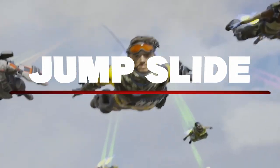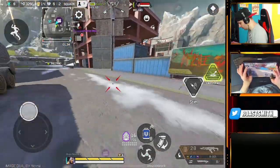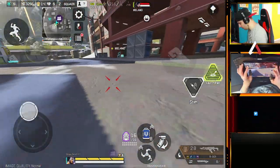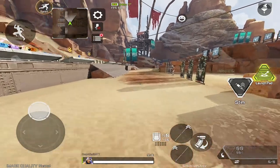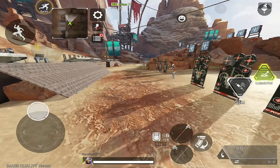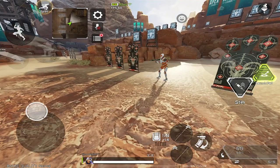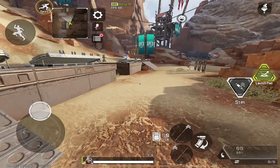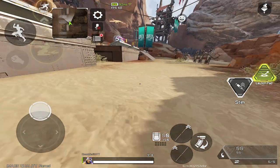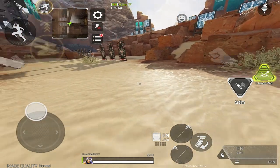The last move I want to teach you guys is called the jump slide, or the jump cancel, whatever you guys want to call it. This move is probably one of the most overused and overpowered movement techniques in Apex Mobile, and the community has a lot of mixed feelings about it. The jump slide is very easy to learn. All you have to do is sprint forward, hit a slide, and then jump into the air. Once you're in the air, hit the slide again and it feels like your legend gets pulled down to the ground, which basically puts you into another slide. As you are doing this, move your cursor from left to right and just picture your legend as a car — think of him as drifting from left to right, and then just keep repeating this.